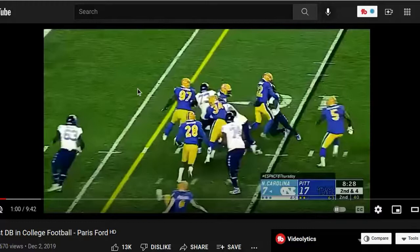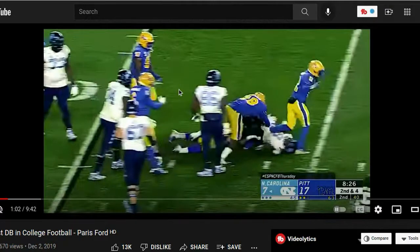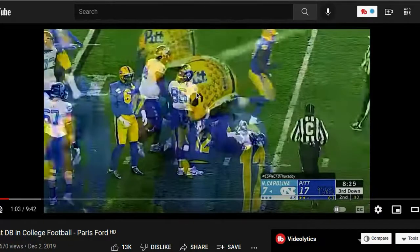Let's see what Pete Diddy does here. As you see, once he sees that running back cut back, he initiates great contact, drives his feet, and he's coming with aggression. That's the missing key. You've got to come with that aggression — that comes with that mindset. When you're on that field, you've got to know: I'm getting this dude down.